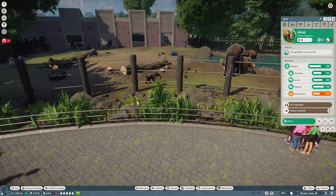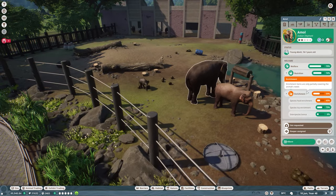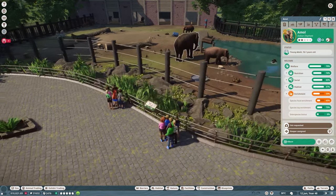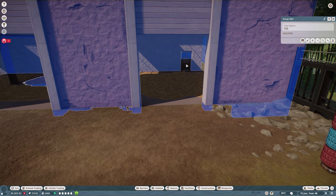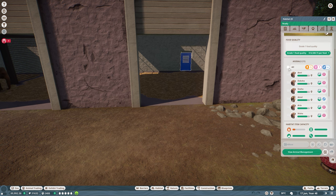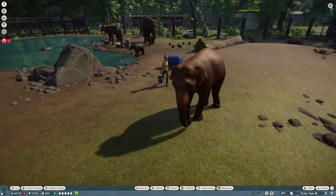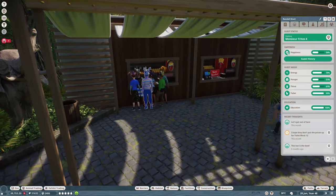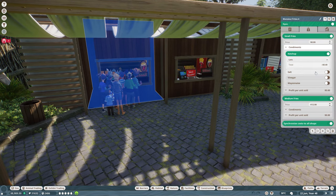The elephants have an issue with the enrichment item — the water is too low. We need to expand this habitat as soon as possible. They still have a green welfare, but we might want to make sure we don't get more offspring. There are no elephants pregnant, so I'm going to make sure these guys cannot reproduce anymore until we have expanded this habitat.